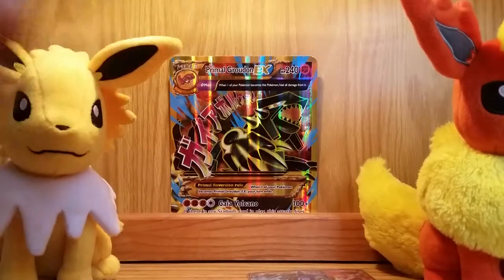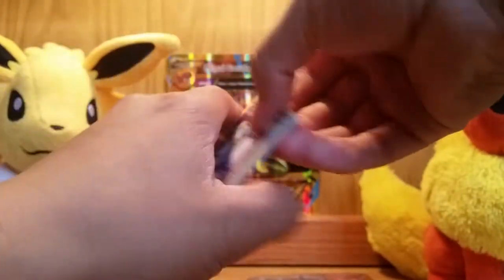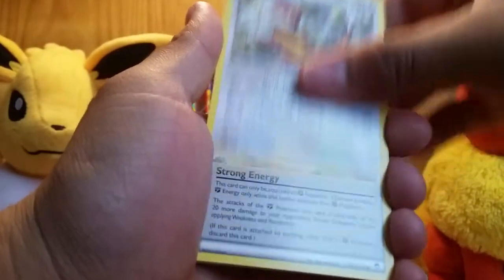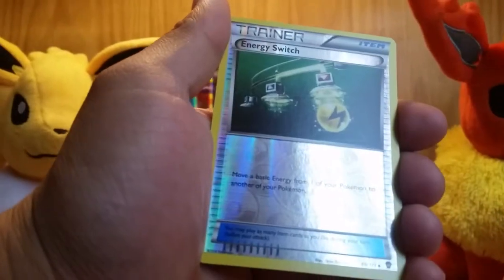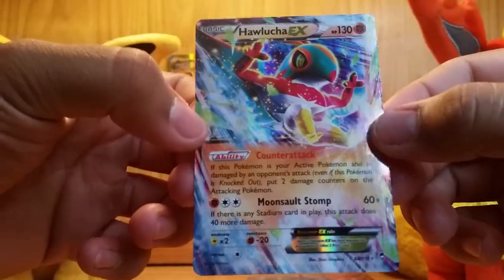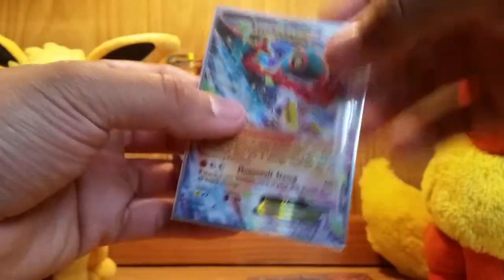Down to our last Furious Fists. There's the code. And we start off with a Super Scoop Up, Watchog, Special Energy, Machop, Torchic, Lickitung, Eevee, Noibat, Reverse Holo Energy Switch, and the rare? Hawlucha EX! Oh my goodness, this is really great today. I actually do have this one, but it is always nice to have more EXs — you can always use them as a trade or something. Really nice card.